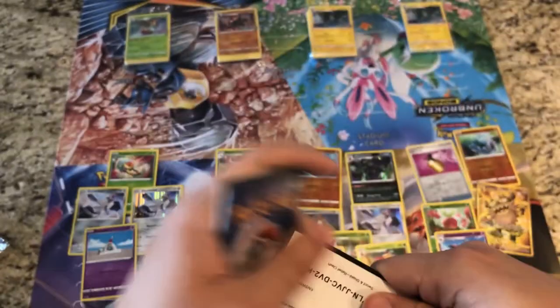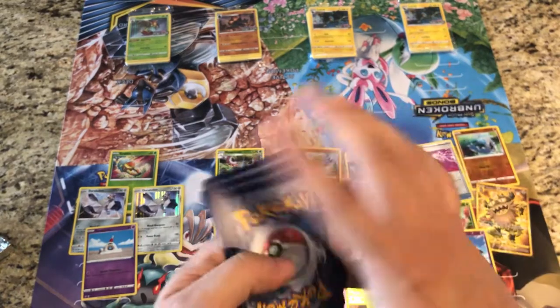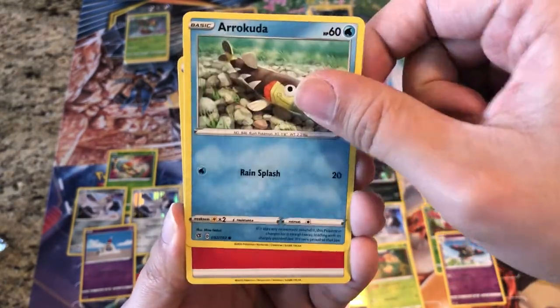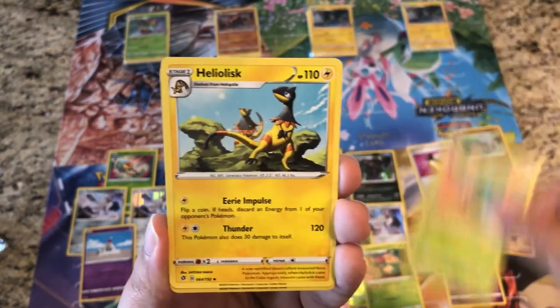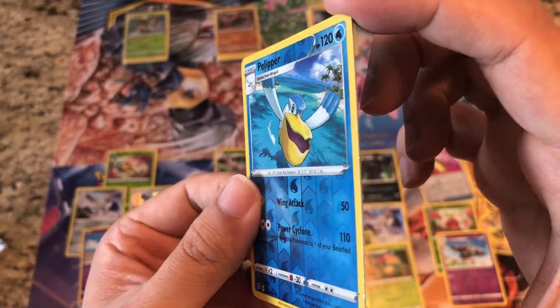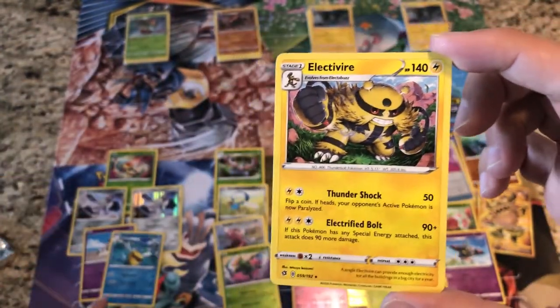This last kit still has a chance — last pack magic! Here's a code for you guys — enjoy that. Pack sixteen: Shinx, Galarian Yamask, Applin, Hatenna, Arrokuda, Fire Energy, Speed Lightning Energy, Metapod, Heliolisk. Reverse is a Pelipper, and the rare is a regular rare Electivire.